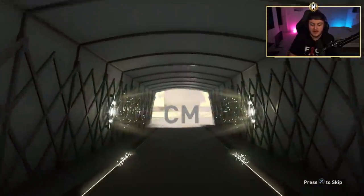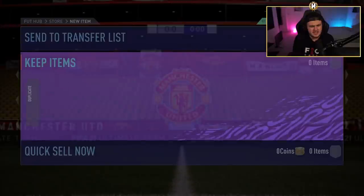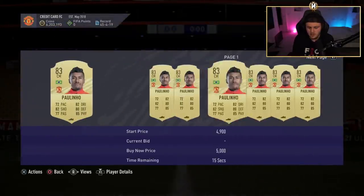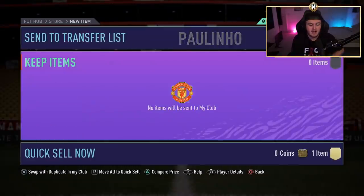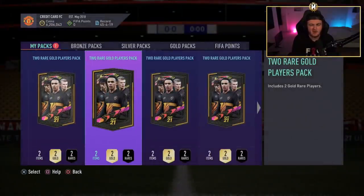We've got a Brazilian board here — center mid, it's not Alan unfortunately. It's Paulinho though. Is he still worth 10k? He's tradeable. He's no longer worth 10k — he's probably about 3k, but I'll still take the 3,000 coins for free. Not too bad — basically pays for a pack, maybe not quite, but almost.